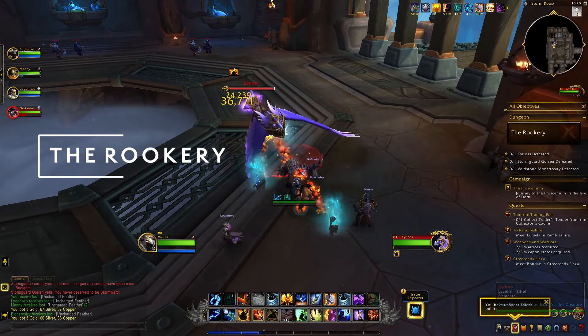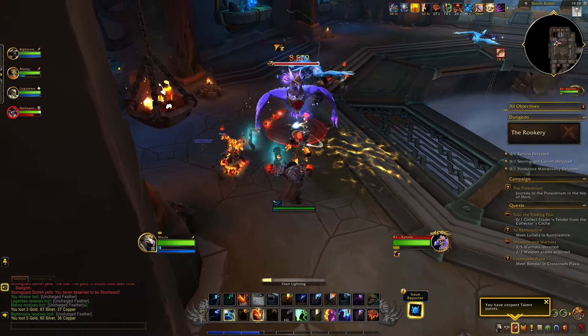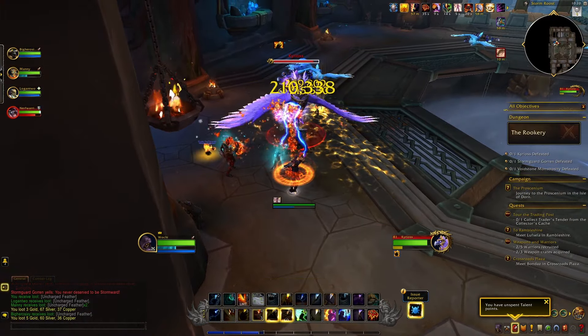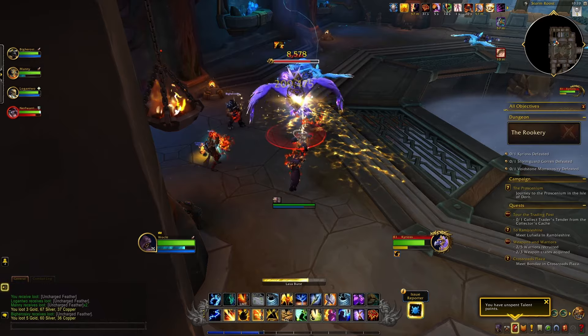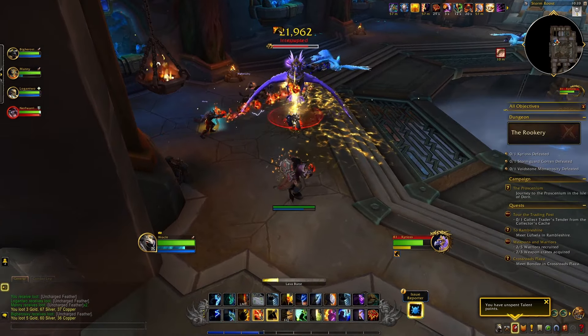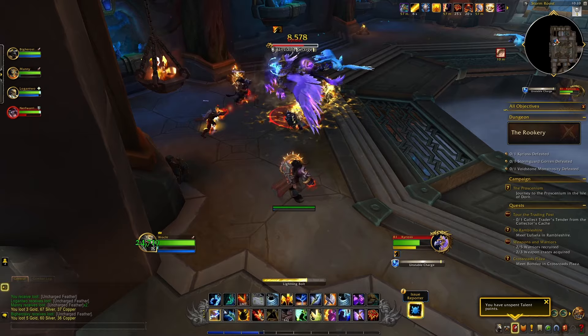Welcome everybody to the first dungeon, The Rookery. The first boss is Kairlos. Spread out to avoid getting zapped by his chain lightning, and also spread out when you have a big circle under your feet to avoid splashing your teammates with electrical damage when it expires.